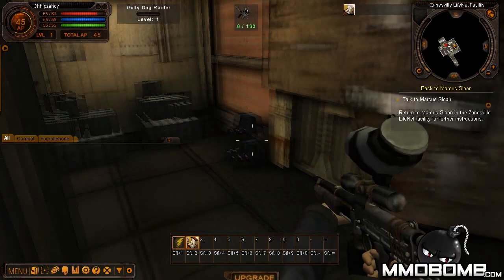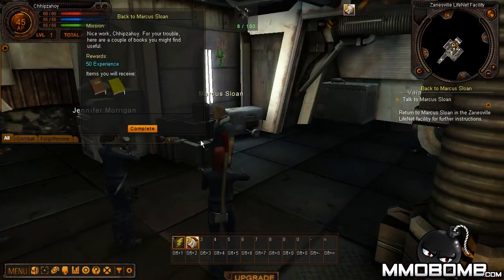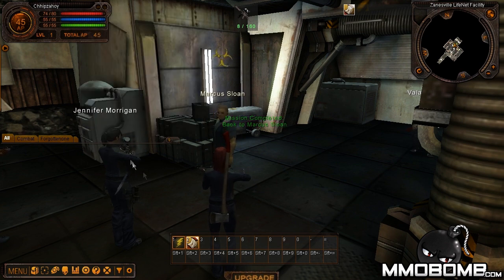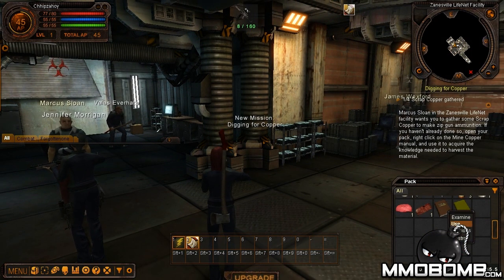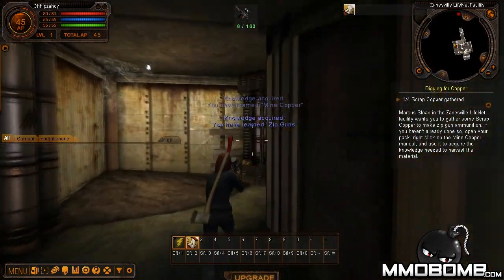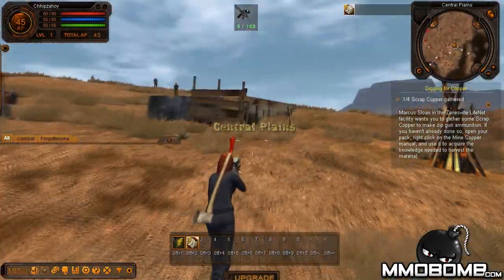I like how you randomly go into first person sometimes — if you're too close to the wall or your camera gets messed up, you go into first person mode. Let's talk to Marcus Sloan and get some more quests. Got to find scrap copper. There are books to read that add to your skills — I can now mine copper. I have one out of four scrap copper already gathered somehow.